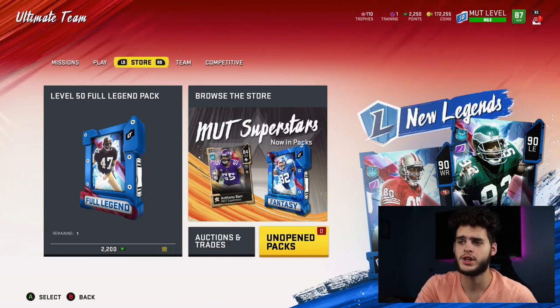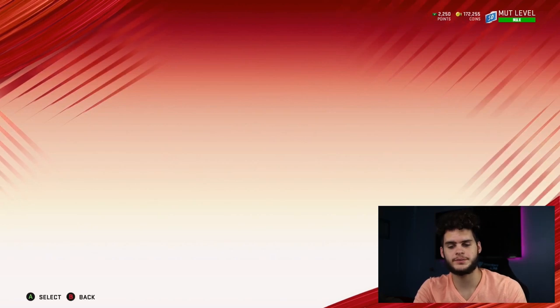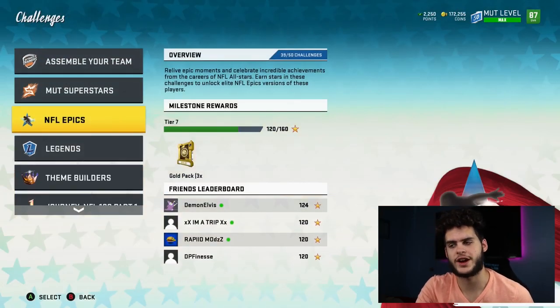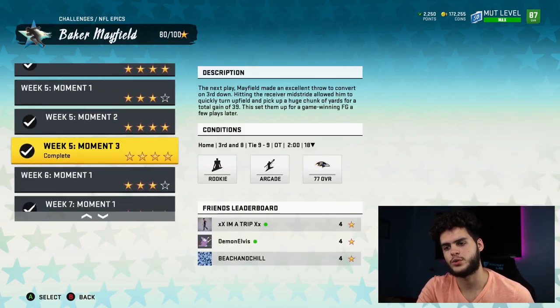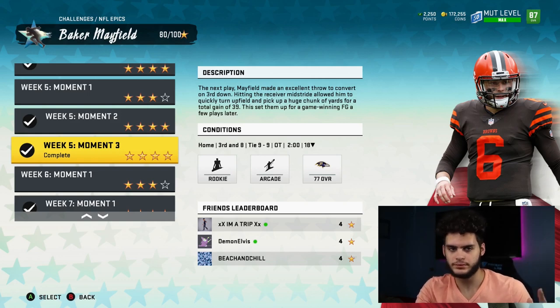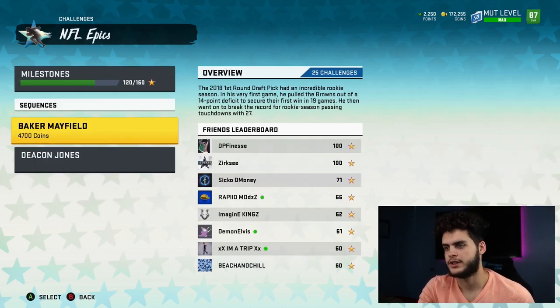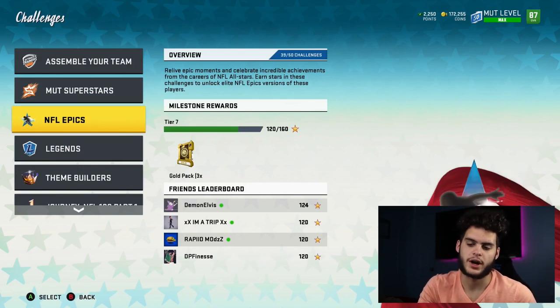I posted a video like half a week ago on the fast way to level up. If you guys know, it's NFL Epics Baker Mayfield - go over to Week 5 Moment 3, play it on easy. Lob the ball up, score a touchdown, restart the game. Just keep restarting, don't back out of it. That's the quickest way - it probably takes about 8 hours worth of grinding solos, depending on how on it you are and how focused you are.